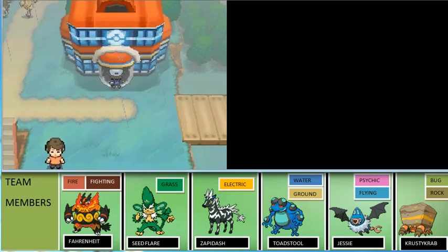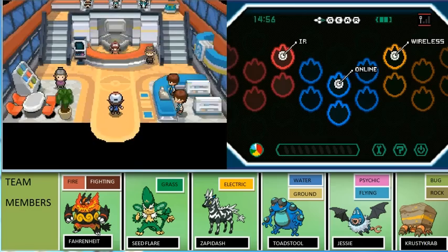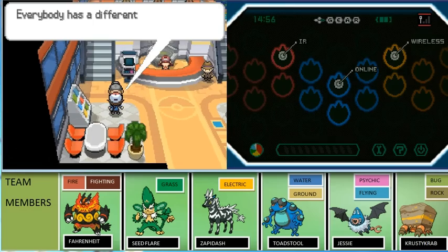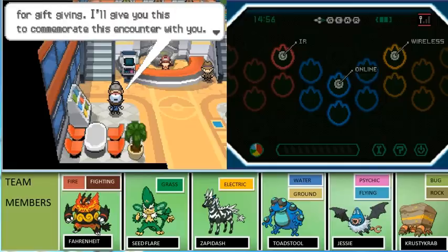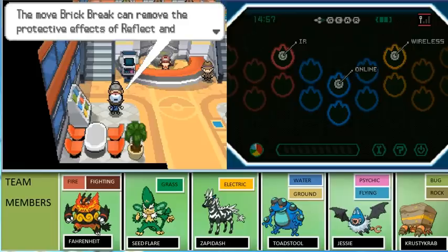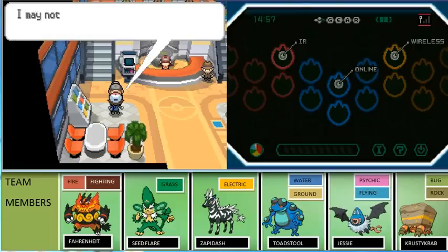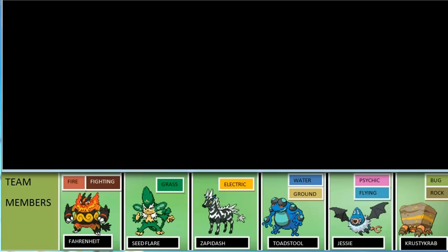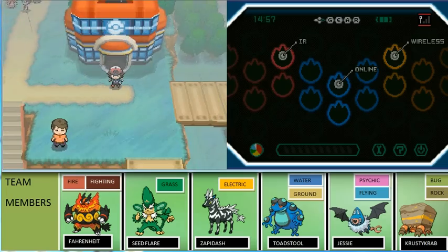Come to Opelucid City for this next TM. Find the move and talk to this old lady — she'll tell you a nice story. Everyone has different reasons for their trips, and she will give you TM31 for Brick Break. It's a freaking strong move. Brick Break can also remove the protective effects of Reflect and Light Screen. This old lady used to be a battle girl!